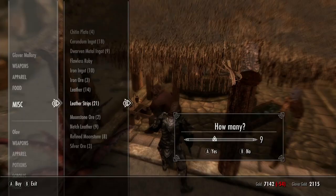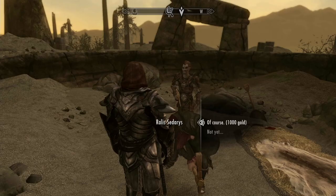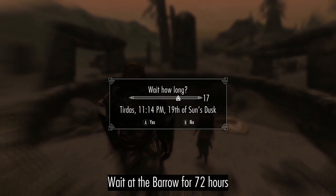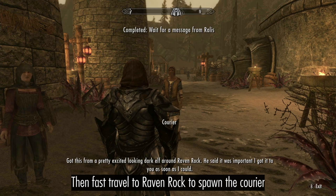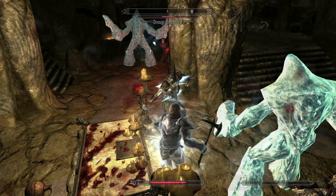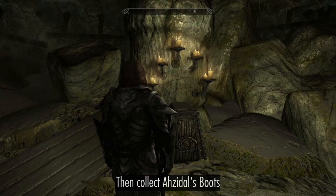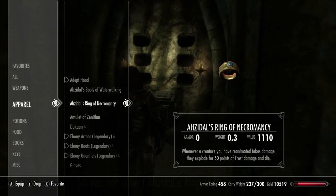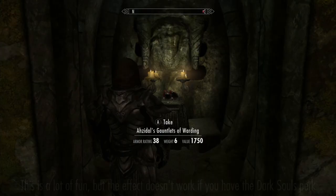Buy 9 leather strips and 3 Quicksilver Ingots, then sell your potions so that you have at least 11,000 gold. Venture over to Kolbjorn Barrow and fund Ralis' Excavation. Wait at the Barrow for 72 hours, then fast travel to Raven Rock to spawn the Courier. Return to the Barrow and make the Draugr dead again, then grab Ahzidal's Boot. Repeat this process to collect Ahzidal's Ring of Necromancy and the rest of Ahzidal's armor.